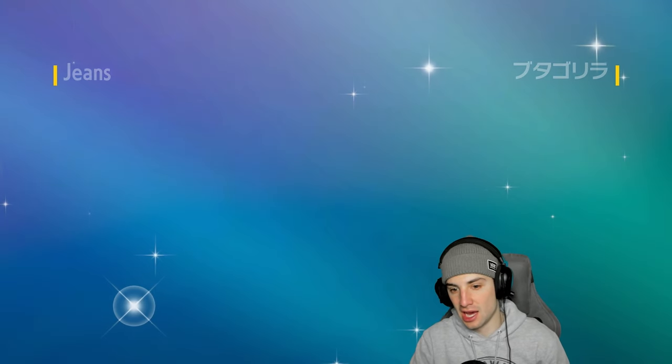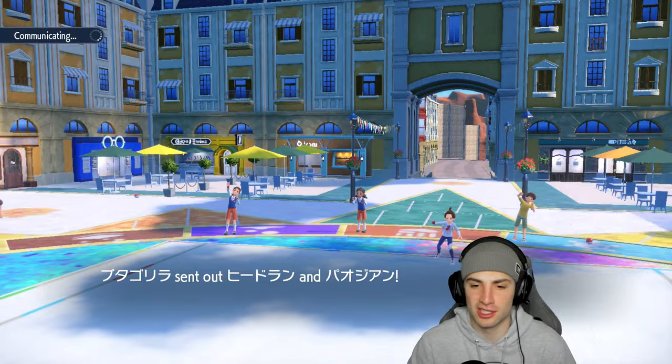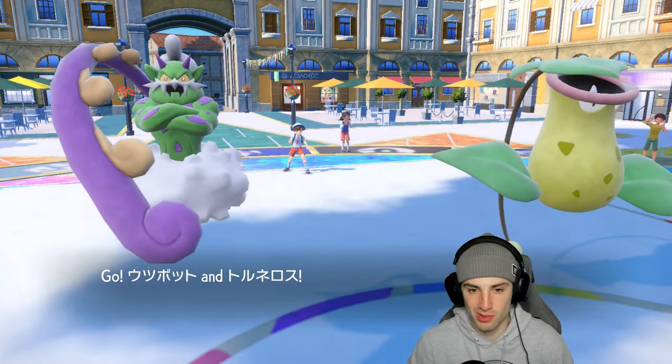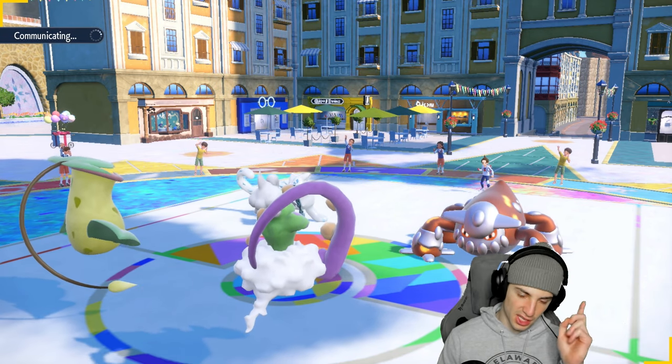This is my first time seeing Grumpig in Scarlet and Violet competitive — actually first time seeing it in competitive in general. You never see Grumpig! I love its pre-evolution Spoink. Spoink rocks, guys — just a little spring pig bouncing up and down. The lore behind Spoink is crazy: if it stops bouncing it dies supposedly. Poor little Spoink! Real question is — Sunny Day or Tailwind?